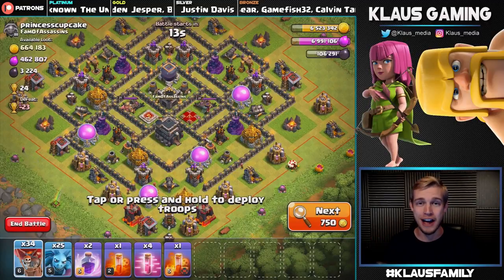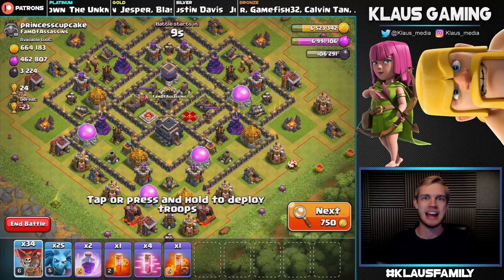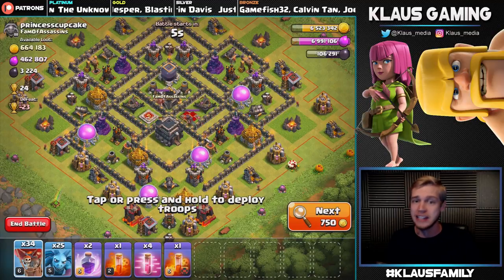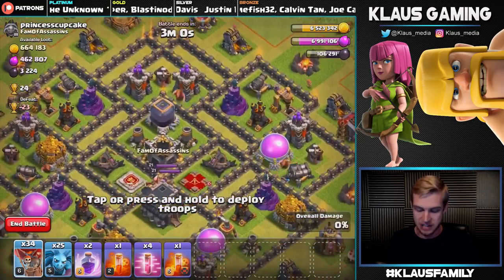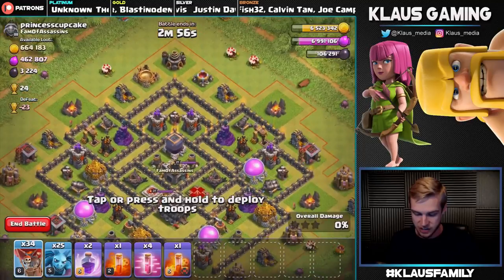Here we are — Princess Cupcake! Oh my goodness, these names today have been legit. Look at all this loot: 664,000 gold — that's amazing — and 3,200 Dark Elixir, and a lot of it is in that storage. We do have to worry about the Queen and that Air Sweeper pointing up, but I think if we just go straight at this base we can be fine without our Queen.